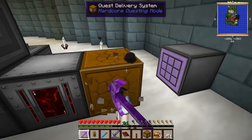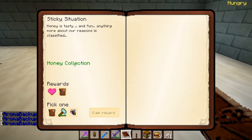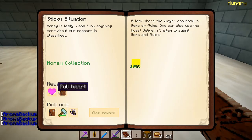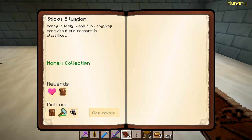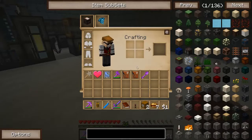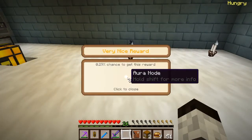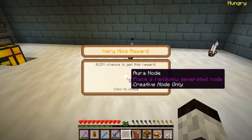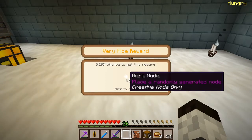Stop the output — the redstone quest finished. We probably lost a bit of redstone but it's not the biggest deal. Let's go get our quest rewards. Honey collection — I have to pick one reward. I don't really need the scoop or the purple princess because I have a jade princess, so let's just go for the rewards bag. We might get lucky and get something better. Oh-ho-ho! Aura nodes! That is awesome — I haven't even started with Thaumcraft and this will accelerate it so fast. Maybe next video is going to be a Thaumcraft magic video.